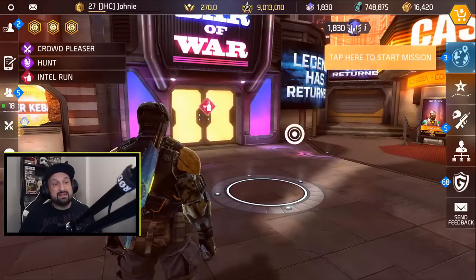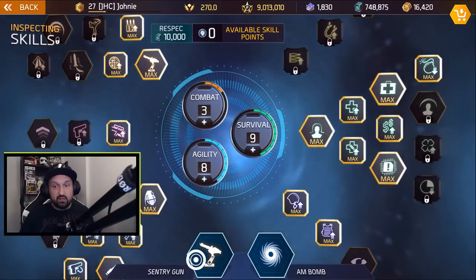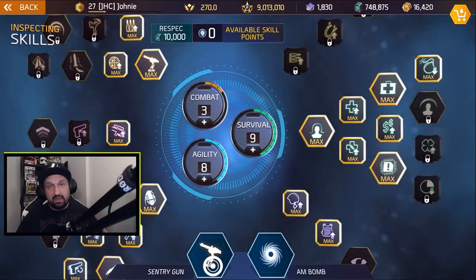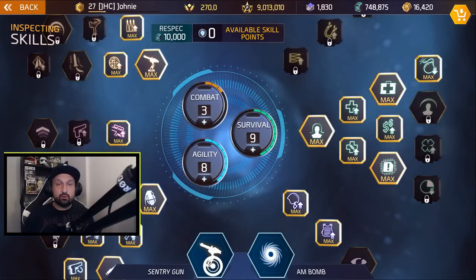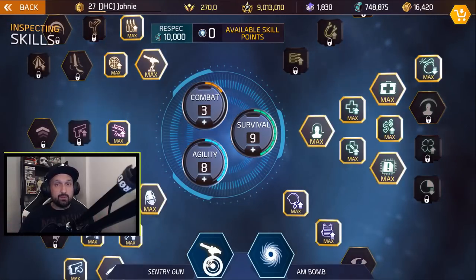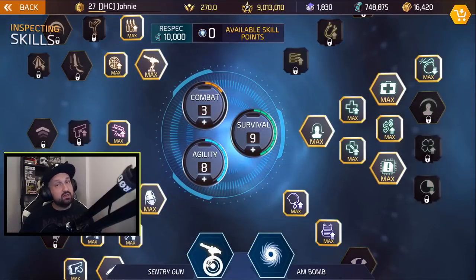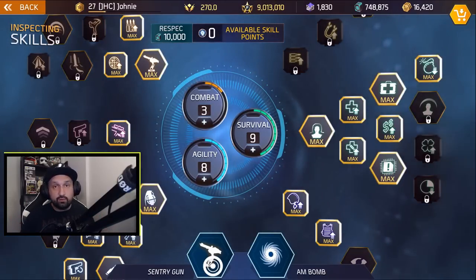Tip number two: use the right skills. What I suggest is go with sentry gun and AM bomb. If you see a pack of enemies, throw the AM bomb. When you move to a new room, drop the sentry gun on the ground — it's gonna grab aggro from the enemies. So instead of rushing you, they're gonna rush the sentry gun, taking the pressure off you. You can move back and shoot from a distance.